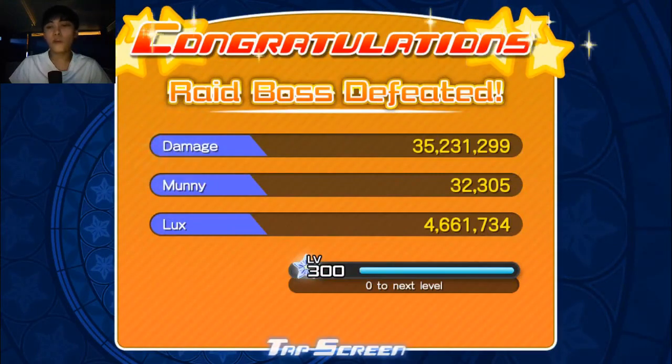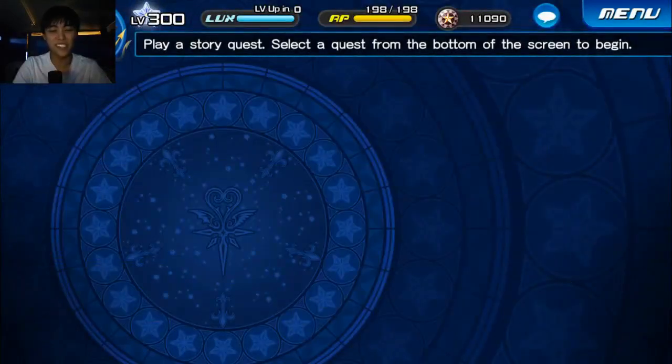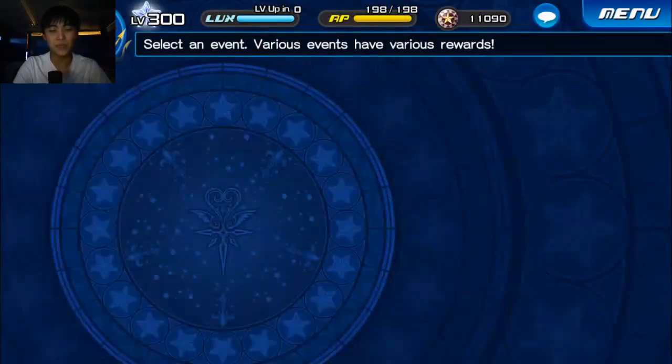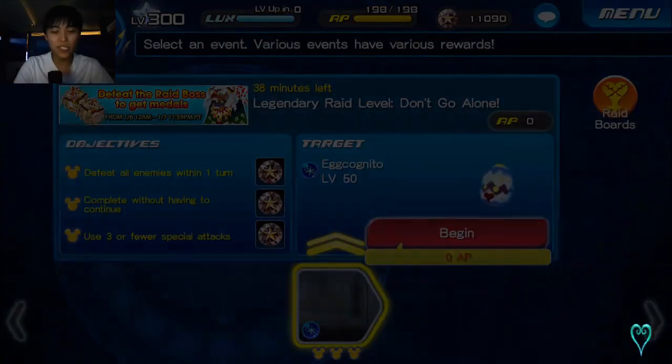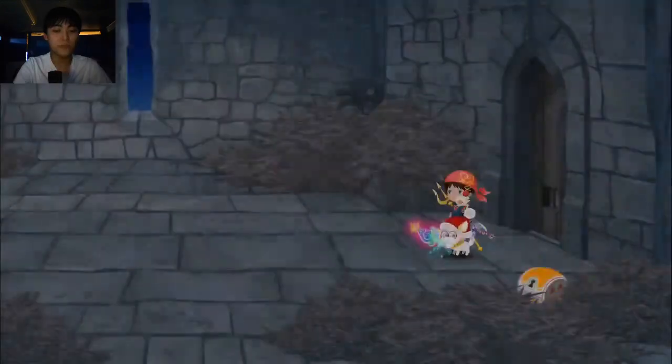From our non-Lux building setup we got 4,661,734 as our Lux total. Now let's switch to our Donald, which is magic and weak to speed — it's going to be doing the opposite of super effective damage. Let's spawn up another raid boss, except this time using our Donald which has the Lux skill on it.